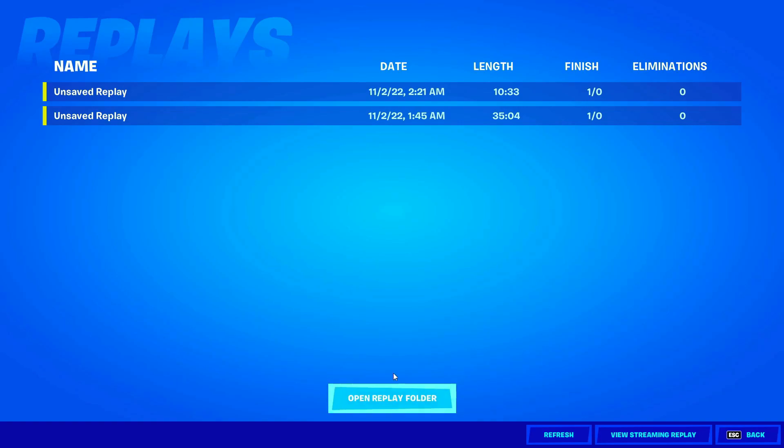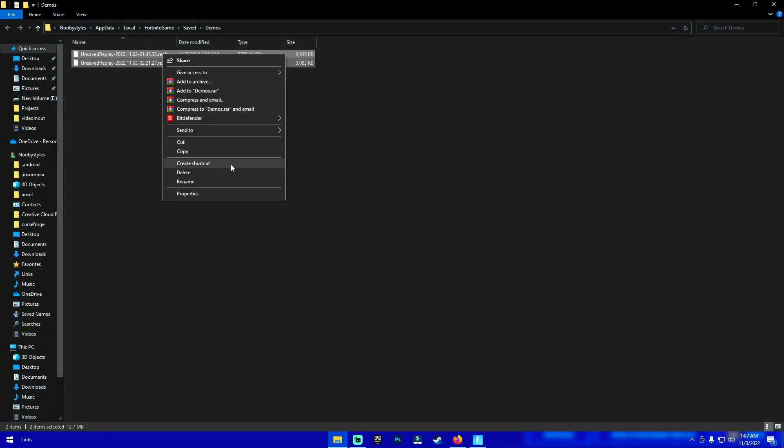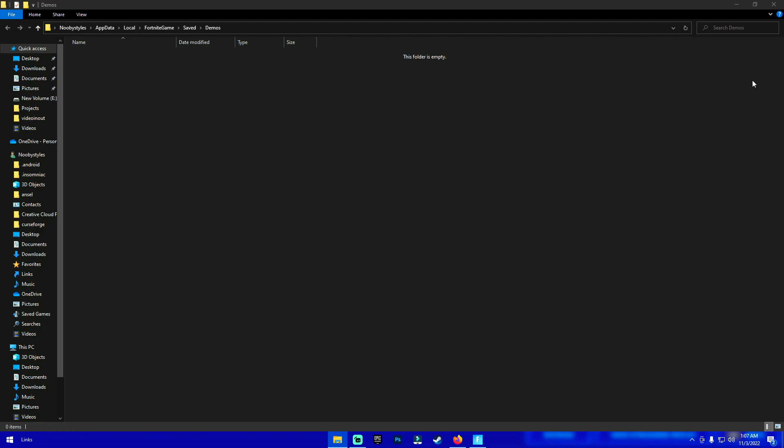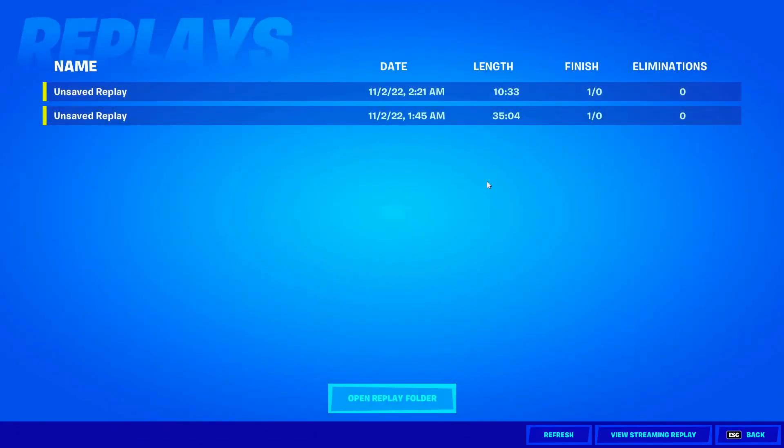Basically all you guys can do is delete every single file in here. Click on Open Folder and it should open up this folder. Delete everything in this folder and it will delete the replays. If you want to keep a replay, take that replay and put it into a different folder. After when you're done with the glitch, you can put it back into this folder and have that replay saved.